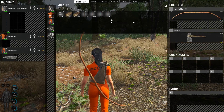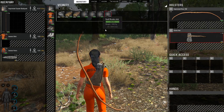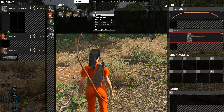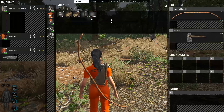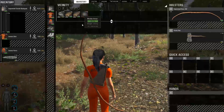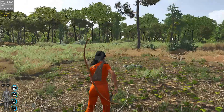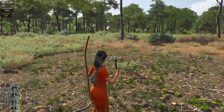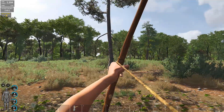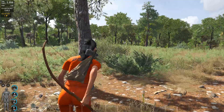It's also nice to spawn in daylight. So you have the axe — it's fast and it's powerful — and you have the bow, which is really easy to use and effective. The best thing is you can reuse the arrows.